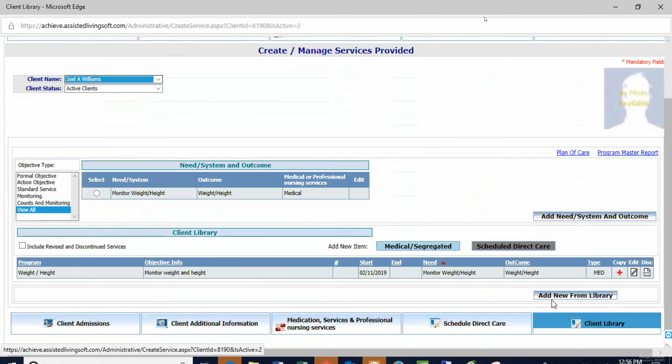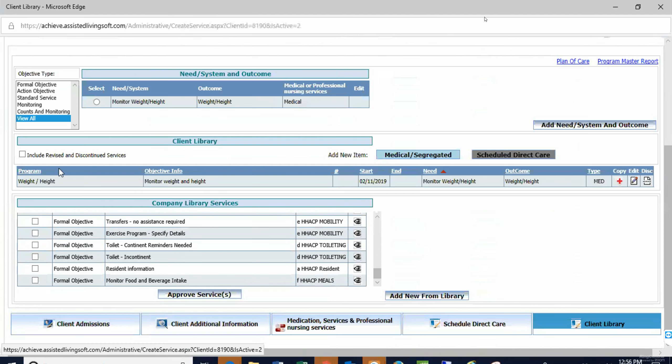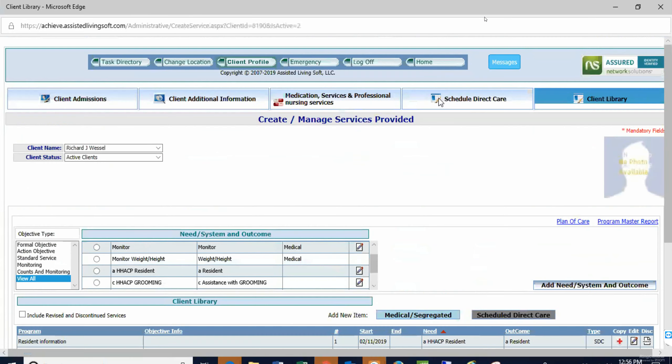Go through the library and pick everything that client needs — click, click, click, click — then click Approve and it builds their client library, just like the one I started for Richard. Once that's done, the hard part is scheduling those items — how often you want them charted and when. After that you're done, because it has built the plan of care and the charting page for staff to chart on.